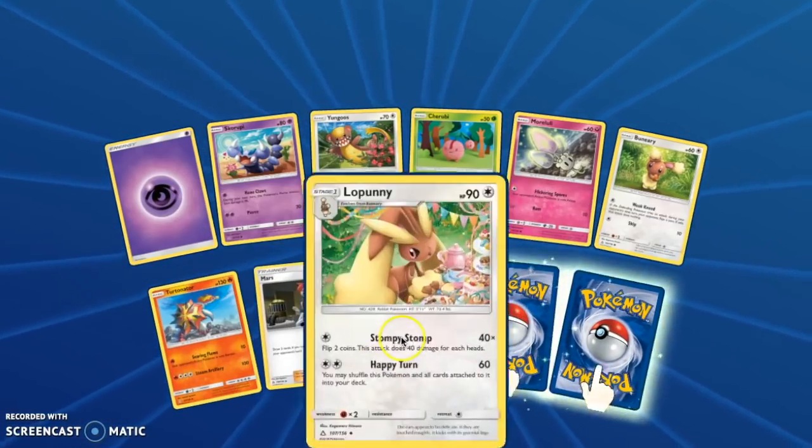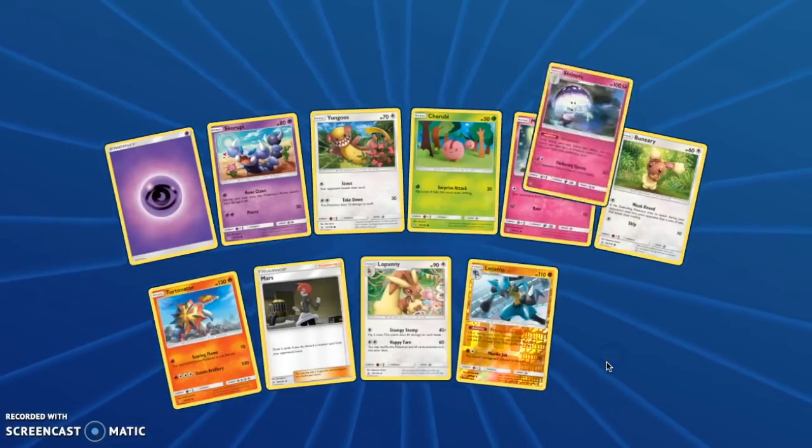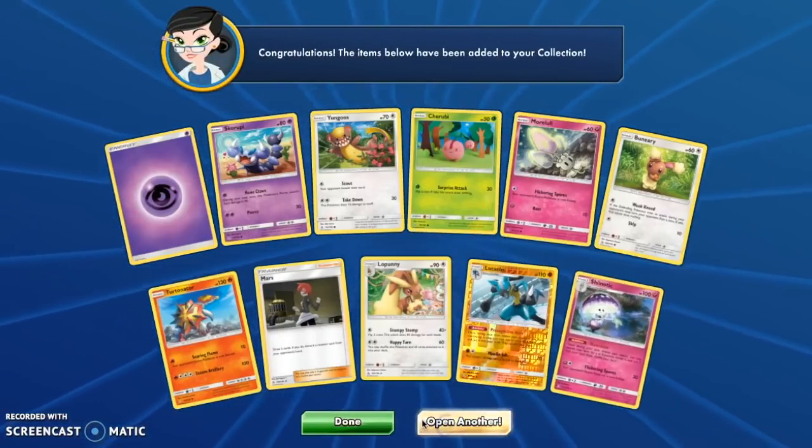We have a Mars, a Lopunny, a Lucario Reverse — which is usually a holo — and a Steeronotic. A good rare.